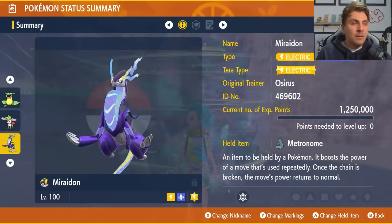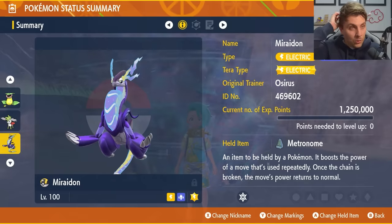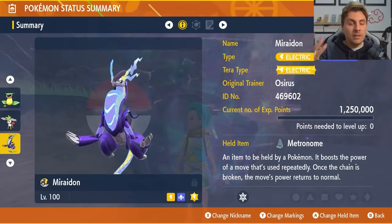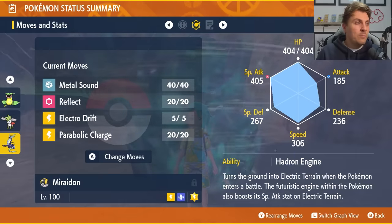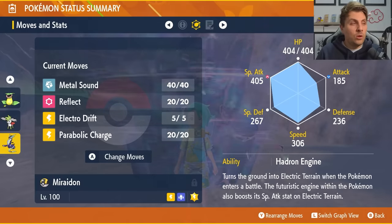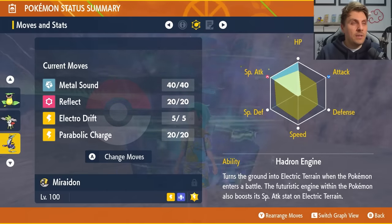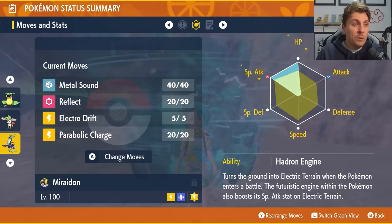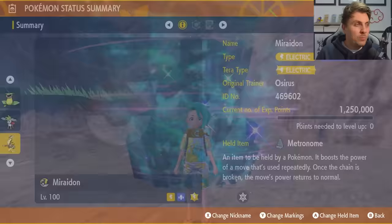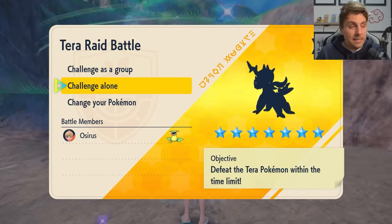Finally we've got Miraidon. It is going to have the held item Metronome, Electric Tera typing, level 100, Hyper Trained so all IVs are maxed, with a moveset of Metal Sound, Reflect, Electro Drift, and Parabolic Charge. We originally had Discharge on there but Electro Drift is more streamlined. EV spread is 252 HP, 252 Special Attack, with the rest in Defense, and the Hadron Engine ability. These Pokémon should all be able to run through this raid pretty easily over this weekend.